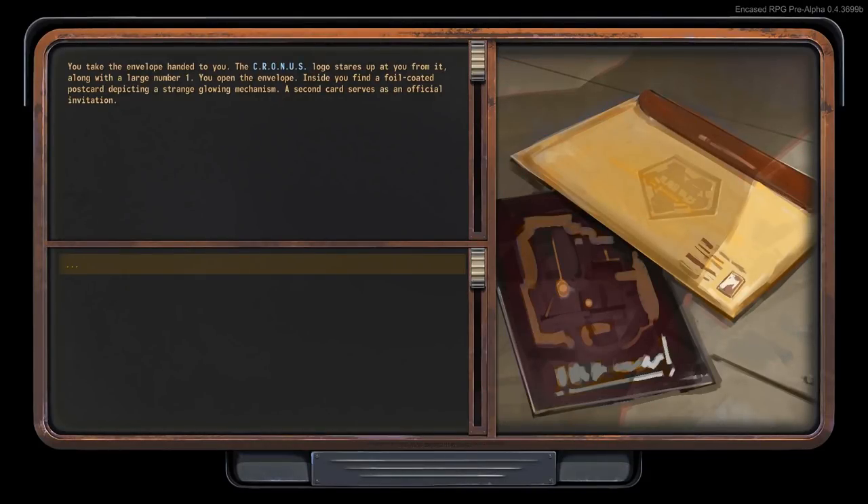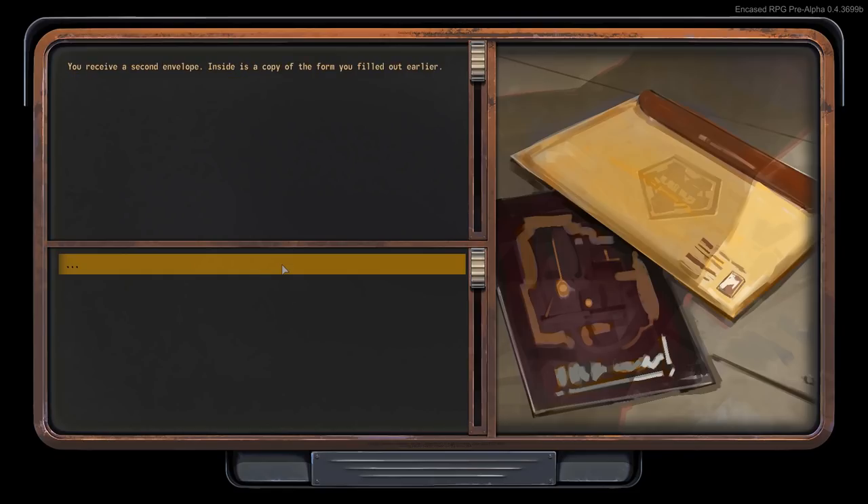You take the envelope handed to you. The Cronus logo stares up at you, along with the large number 1. You open the envelope — inside you find a foil-coated postcard depicting a strange glowing mechanism. A second card serves as an official invitation. The third envelope contains another congratulatory postcard and a ticket to Crystal Sands.